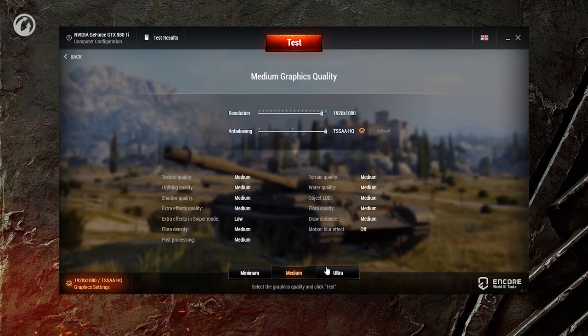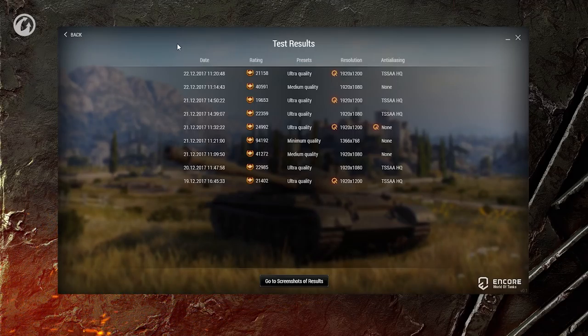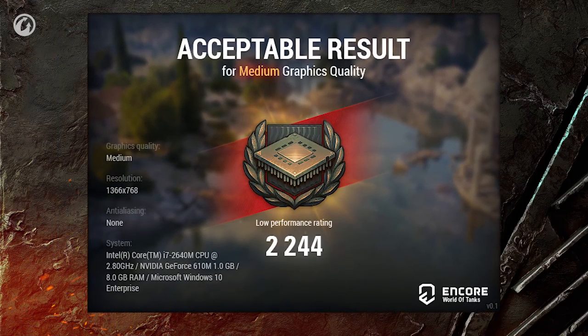When comparing the results shown by your rig in World of Tanks Encore with others, take into consideration the preset as well as the applied resolution and Anti-Aliasing. You can find the results of your World of Tanks Encore tests in the Test Results tab. If you want to share these results with your friends, click the Result Screenshots button. You will be taken to the folder containing test screenshots in a social network-friendly format.